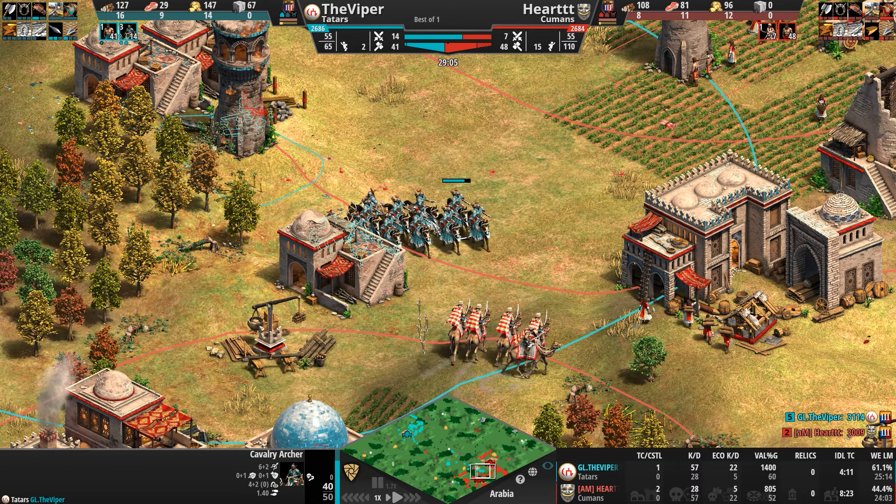On the flip side, good for Heart the way he held. Now he'll hold even more. Seven pierce armor against an attack of seven means one damage to this scorpion. A second scorpion comes out, so the tower is done — the Viper's aggression is basically over. What did he just research? He's been spending so many resources on military that he's getting Double-Bit Axe at the 31-minute mark. Not something we frequently see.